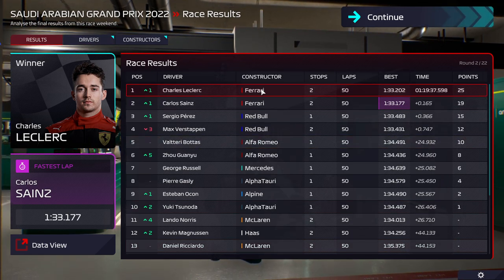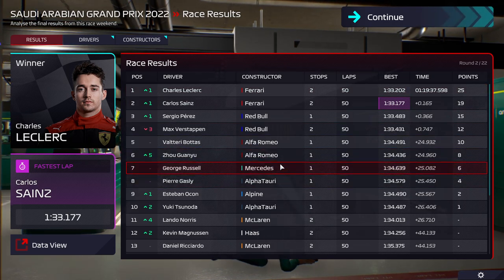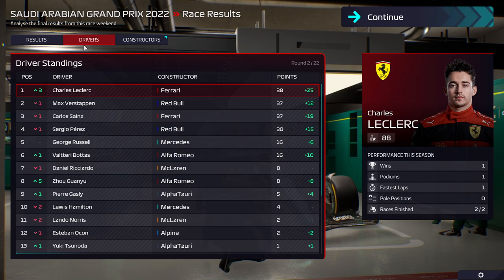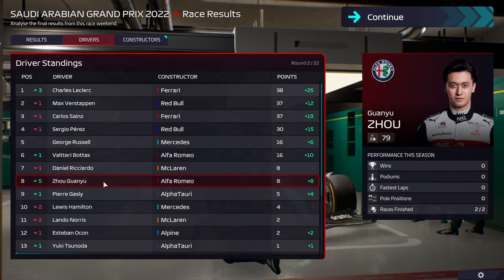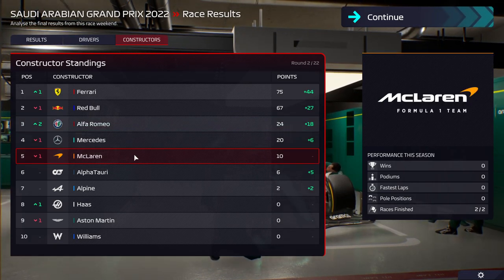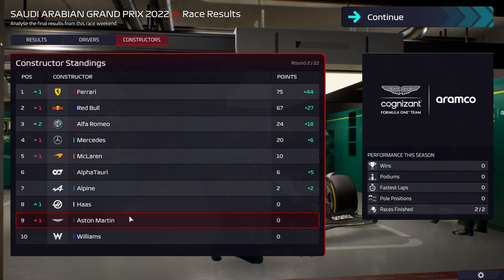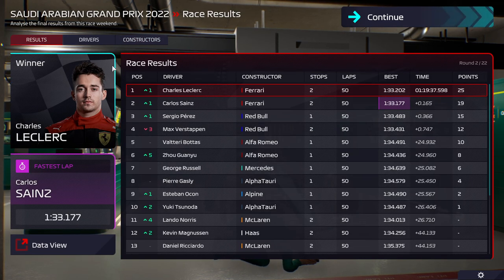Stroll does seem like he can make the mediums last and has a lot of fuel. Vettel has caught up to the others on fresh mediums and should be able to at least get 15th. Three laps to go — we give Stroll overtake and he manages to get ahead of the Williams. Vettel left everyone in the dust behind him on those fresh mediums. In terms of the results: Ferrari 1-2, Red Bull 3-4, Alfa Romeo 5-6, Mercedes continuing their struggles with Russell 7th. We're going to struggle to get 8th this season.